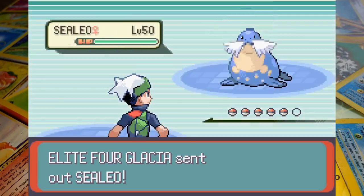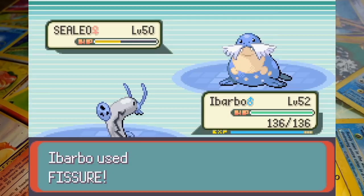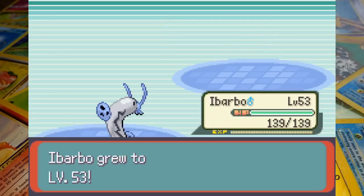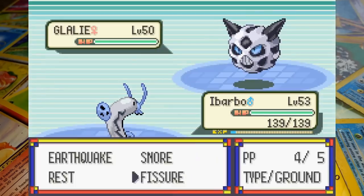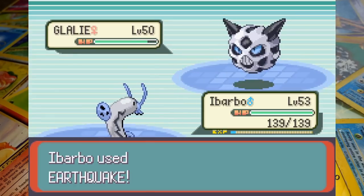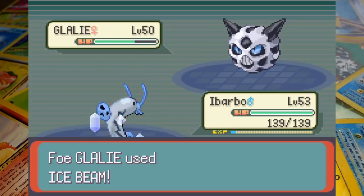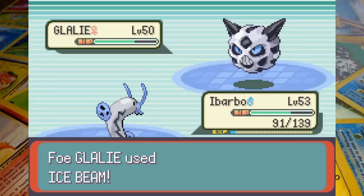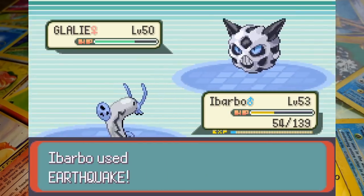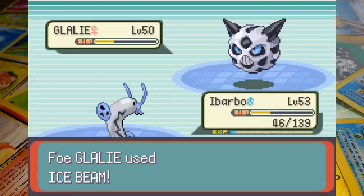Glacia leads off with her first Sealeo and we start things with Barboach. We call for Fissure to begin the battle and Barboach splits the battlefield down the middle removing Sealeo from existence. Barboach then just hits the incoming Glalie with Earthquake, really wrecking Glacia's room. Not entirely sure what Glalie was doing to get hit by that, but I'm not going to complain. Rolling around on the ground, the angry icy ball hits back with Ice Beam before Barboach causes another Earthquake and is finally wiped out.